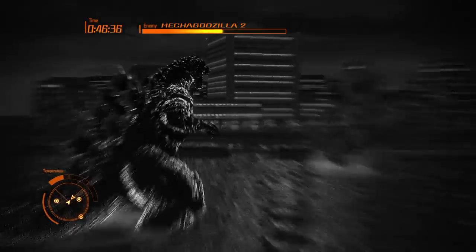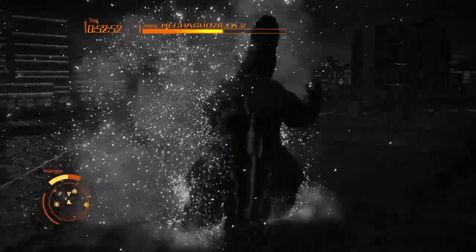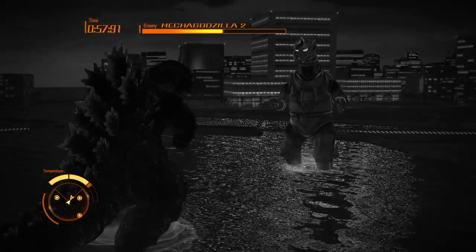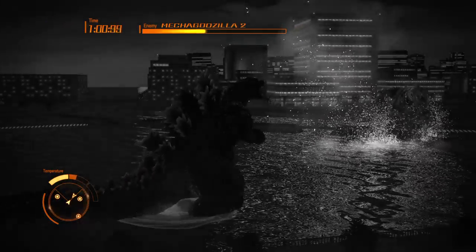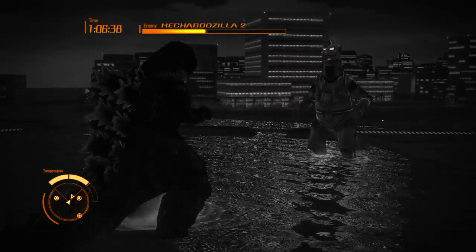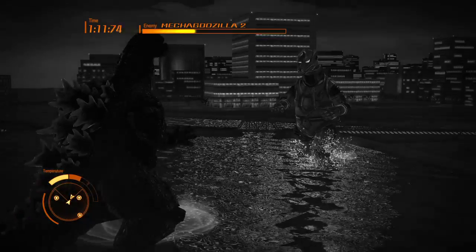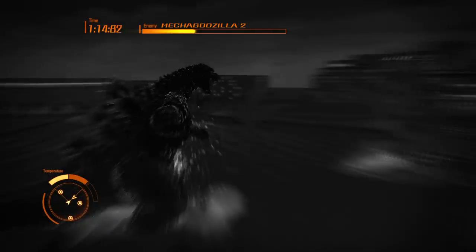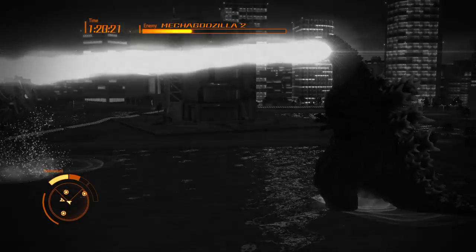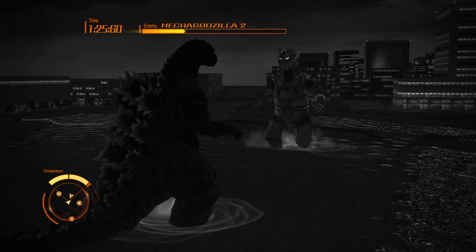Shin Godzilla has very unique abilities. He has atomic breath and atomic lasers — also from between his dorsal plates on the back, and from the tip of his tail. He has the ability to regenerate health very quickly, and the more interesting ability is that he can evolve hundreds of years of evolution within seconds, which is incredibly useful in battle.